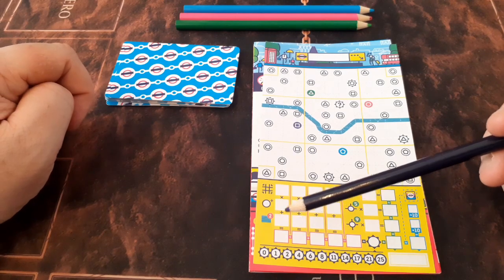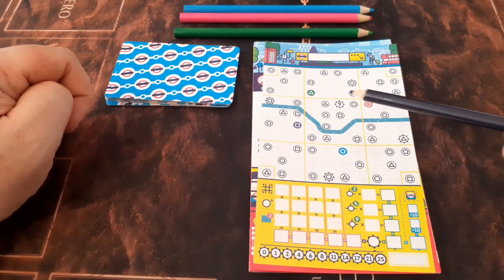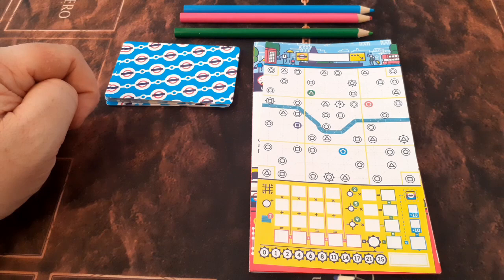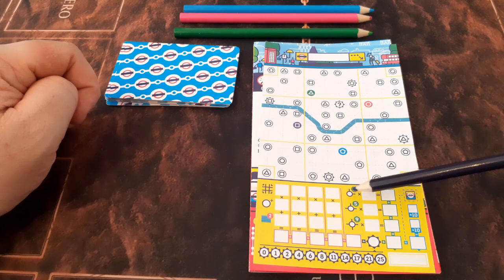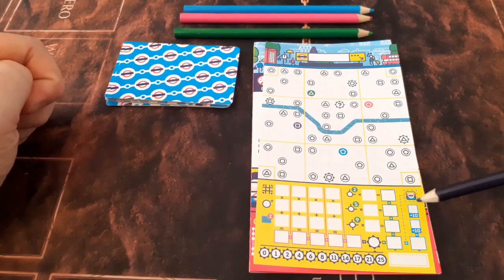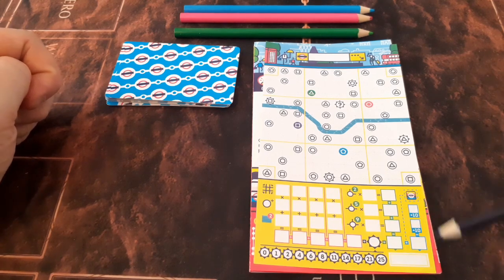We also get two points each time a route crosses the Thames. Down here we have our tourist spots — some of them have stars around them. Every time we connect a route to one, we cross it off, and at the end of the game it's whichever is the furthest along that hasn't been crossed that we score points for. We also score points for connections: having two routes connected on a station, three routes connected, or all four routes connected. One column here is used for one of the modules, so we won't be using it in this playthrough, but we'll show you the two modules at the end.